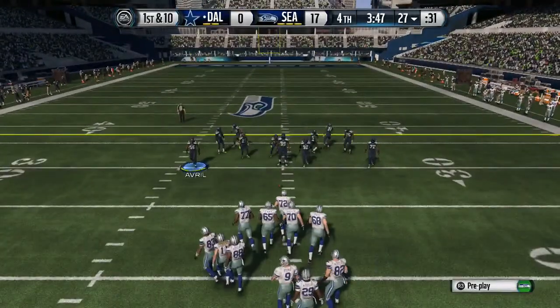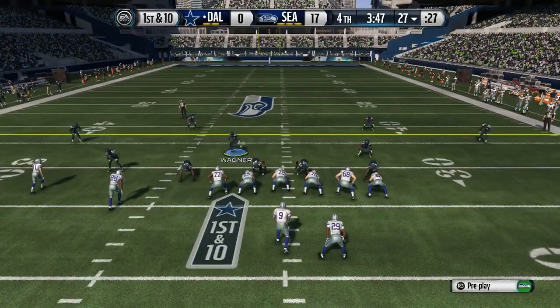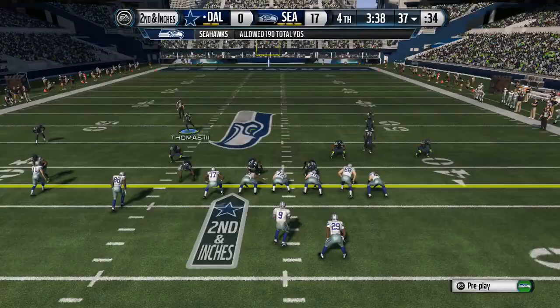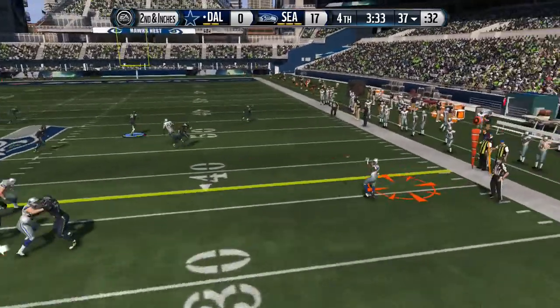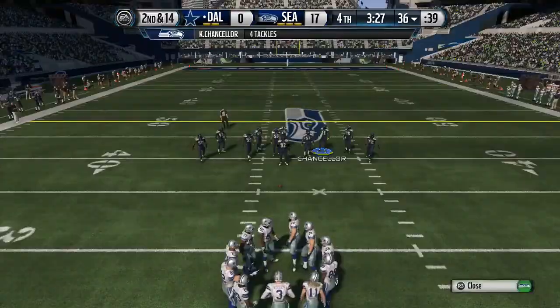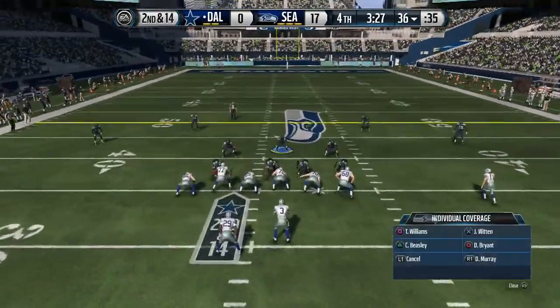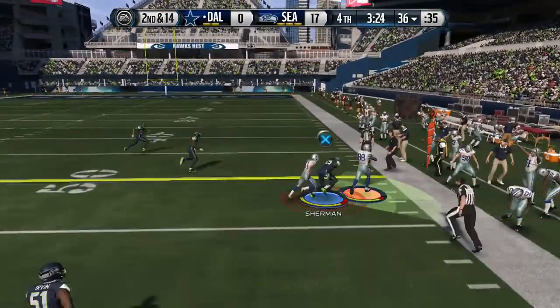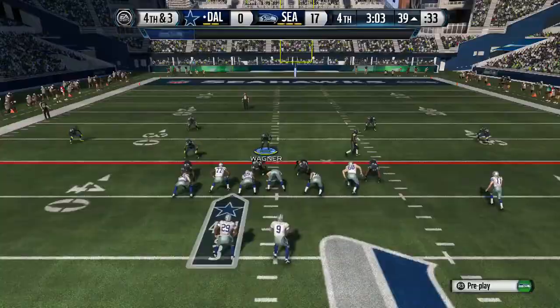I'm already winning 17-0 and he hasn't really done much on offense to be a threat. I'm gonna keep it safe and we get a nice heat stick tackle — even though it wasn't me, it was the computer. I did turn on my heat seeker settings. I'm wondering if it's a good idea to turn on strafe or the switch assistance.